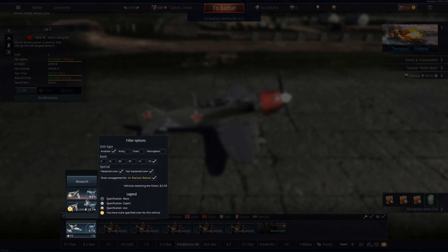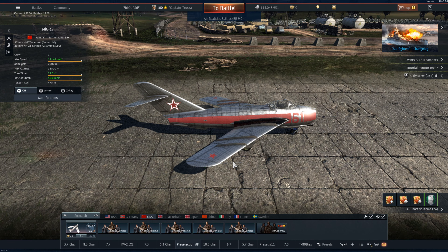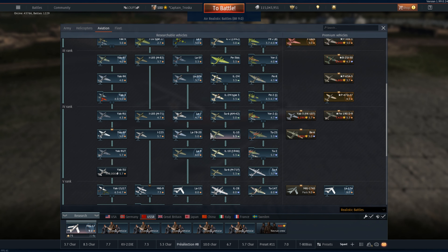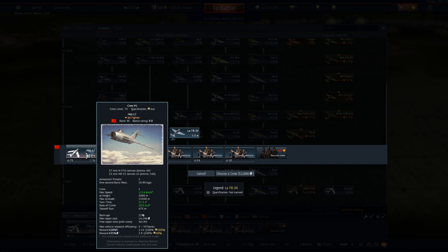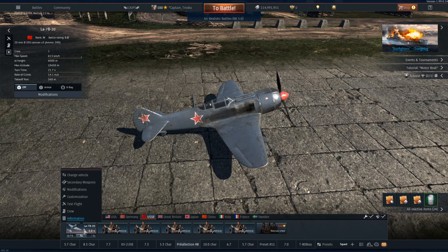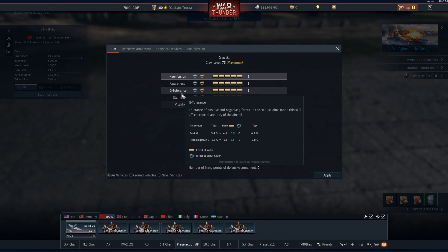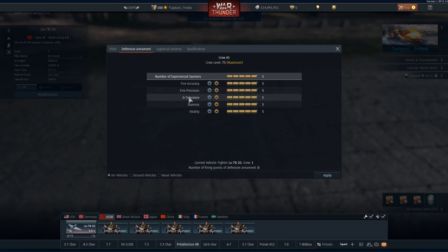It's pretty better to start at the beginning. I'm going to talk about crews. To play in ARB, you have to focus on only one crew. In arcade battles, you can spawn a lot of times depending on how many planes you got in your deck. In ARB, you have only one crew, only one plane, only one life. That's why it's better to put every plane you wanna play on only one crew instead of putting them on three or four as you would do in arcade battles. It's gonna be faster to grind your crew and way more useful. On your crew, when you are in the hangar, you got three parts: pilot, defensive armament, and logistical service.